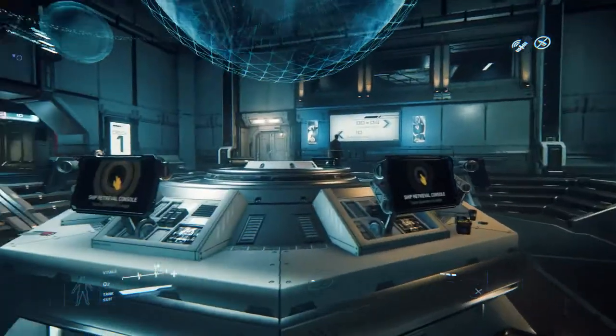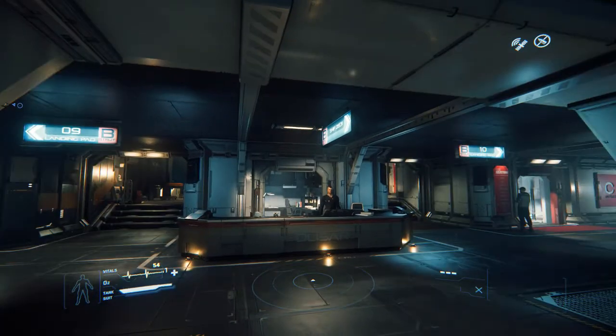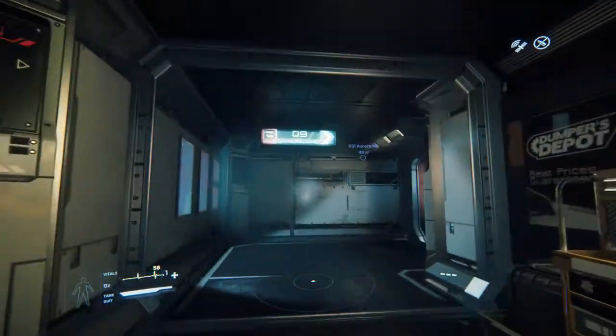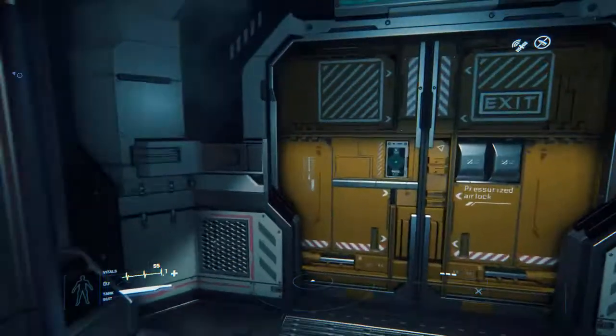B-08. B-09, B-10. B-08 — there we go. There's the Aurora. I have never flown this thing before, so I have no idea what I'm doing here.